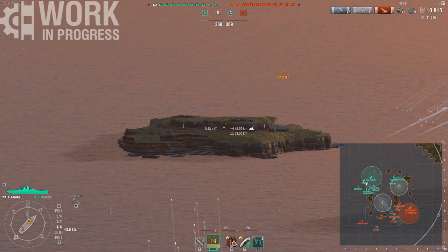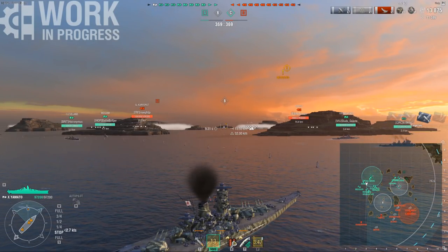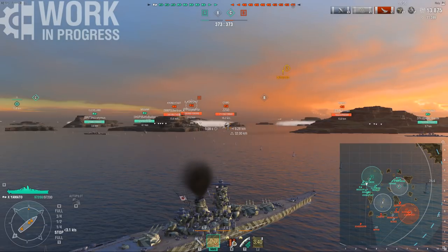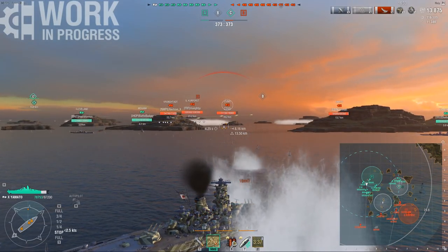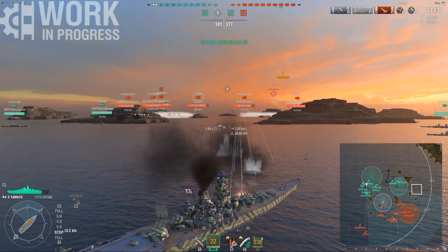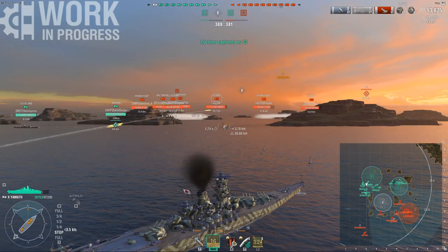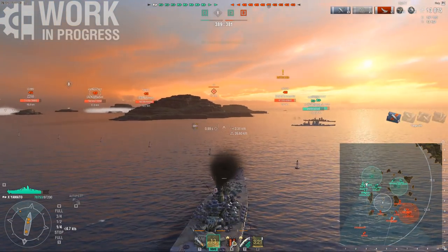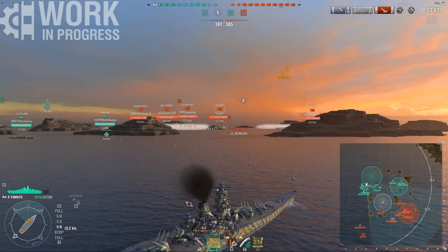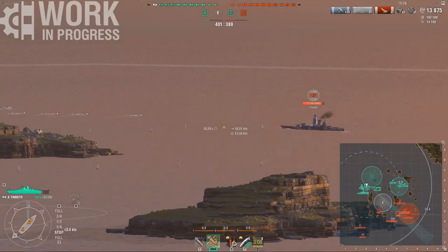Yamato playstyle, to begin with, is a very static, very passive playstyle. You don't play it anywhere near as aggressive as something like Montana. Mostly because if you have to turn and give broadside in the Yamato, you have a huge citadel — and I already got citadeled by that Zuma because I'm giving too much broadside. Case and point — a perfect example of exactly why you don't want to be giving too much broadside in this ship compared to many other battleships. The turret traverse is already so sluggish that you don't want to be moving and repositioning too much, because you have to wait so long for these turrets to adjust. And now, with this module, it makes it even slightly more passive.